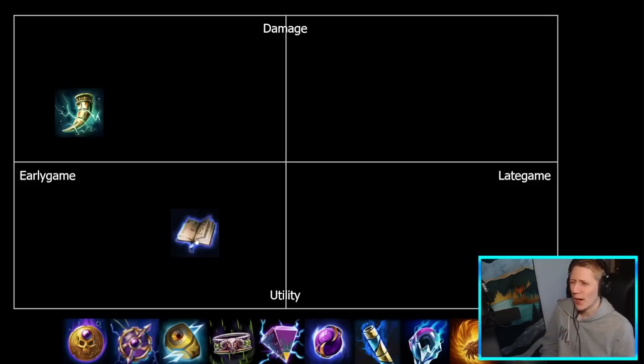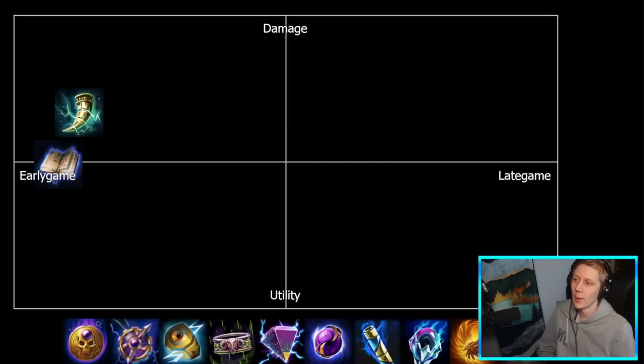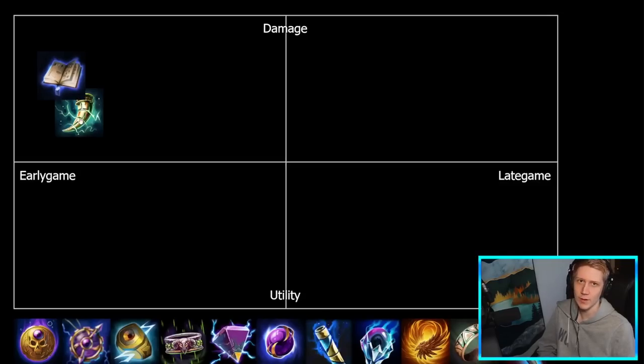Book of Thoth is in a very similar spot. It's a very early game item — if you're going Book of Thoth, you're going first item, basically, with maybe some minor niche applications to go it second. It's more damage-focused than Bancroft because while it still has some utility in giving you essentially infinite mana once stacked — this thing gives like a thousand mana — the lifesteal from Bancroft provides more utility value overall. Book of Thoth gives insane amounts of power once fully stacked.